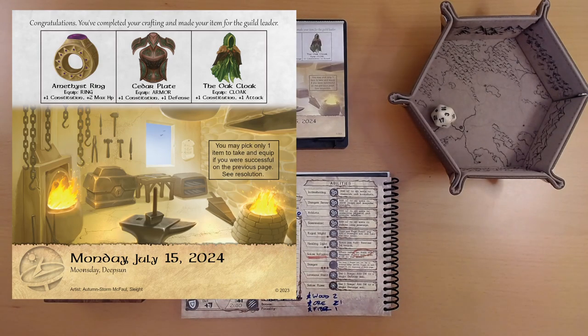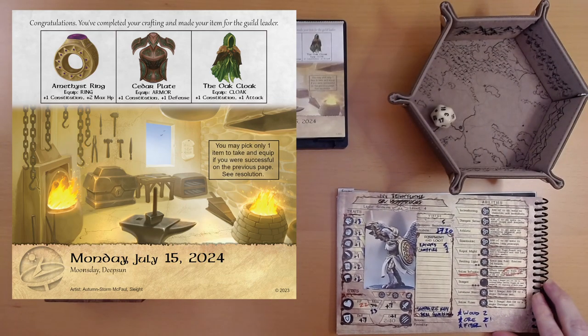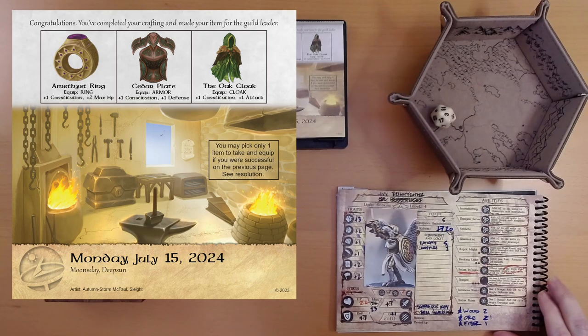What do we have here? A ring, a cedar plate armor, and the oak cloak. They all add one point of constitution. The ring adds plus two maximum health. The armor adds plus one damage. And the cloak adds plus one attack.